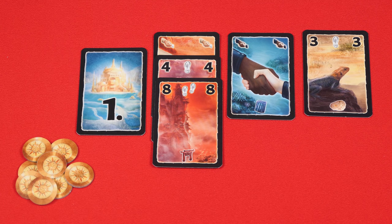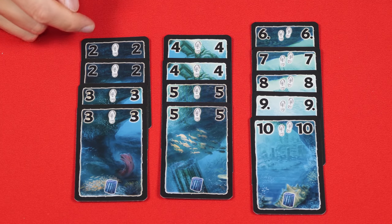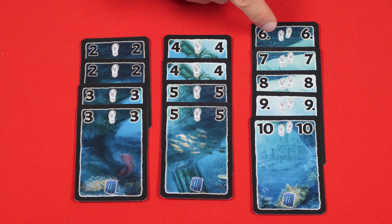This matters because you'll score points for the number of footprint symbols in each expedition, so you generally want as many cards as possible. Each expedition has two cards numbered 2 to 5 with one footprint each, and one copy of values 6 through 10 that shows two footprints — so keep that in mind when deciding what values to bid on or take.